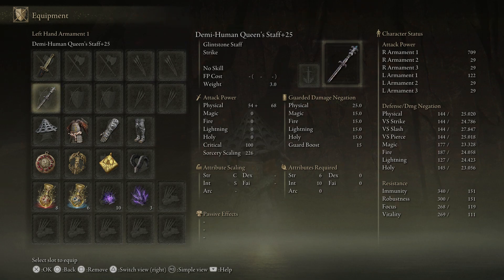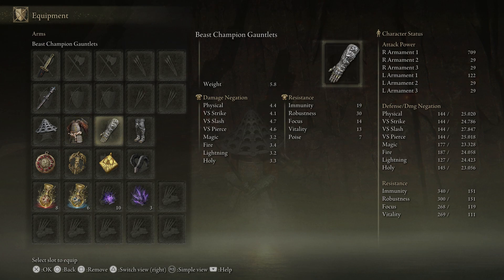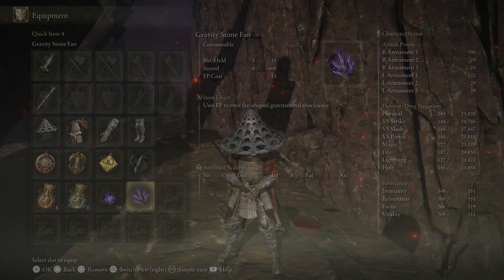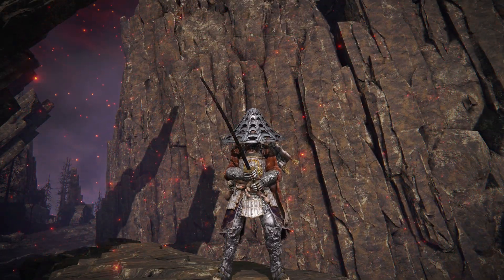We're using the Demihuman Queen Staff plus 25 to cast a few gravity-based sorceries. We have the Iron Cassa, White Reed Armor, Beast Champion Gauntlets, and Beast Champion Greaves, with Crimson Amber Medallion, Erdtree's Favor, Scar Scourge Heirloom, and Bull Goat Talisman. And you gotta throw on the Gravity Stone Fan and the Chunk. This is a good one. Let's get started.